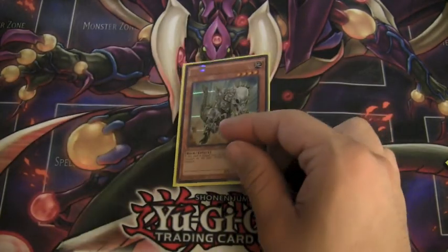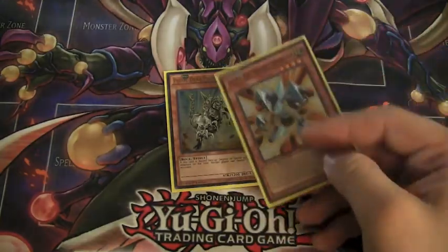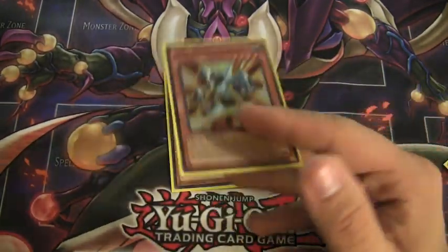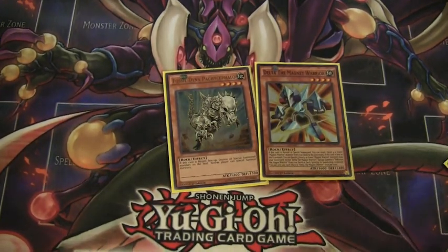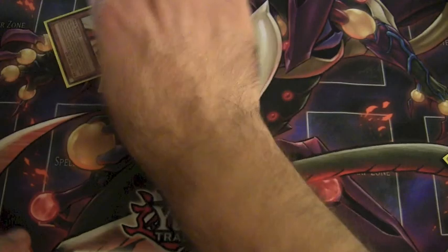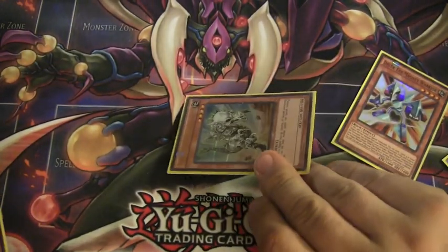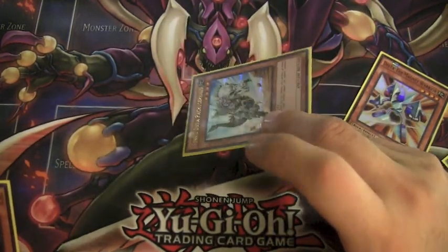Since I do run Ties the Brethren, I run Fossil Dyna Pachycephalo. Because you'd normally send one Delta with your Foolish Burial, then play Ties the Brethren, get out Fossil Dyna and anything else, and your opponent can't special summon. It's just as simple as that. I even might consider running two, but the fact that he's not the heart and soul of this deck is the reason I'm going to run one.